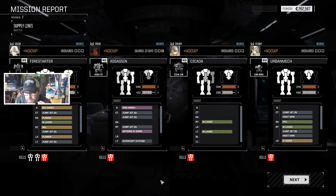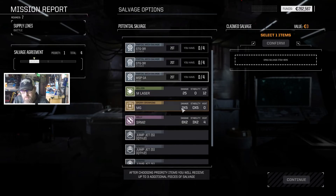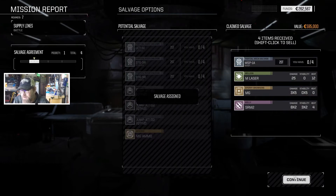We get a little bit of options here — none of it's worth much. I don't really want any of these mechs, so I'm just going to take a medium laser. We got one of the Wasp parts anyway. I say if we build a Wasp we'll sell it, but it's not something we're aiming for. I mean, we're selling the Wasps we have, for God's sakes.